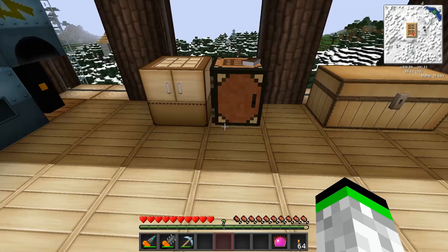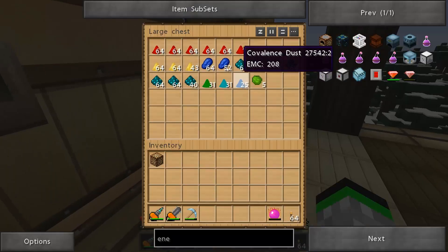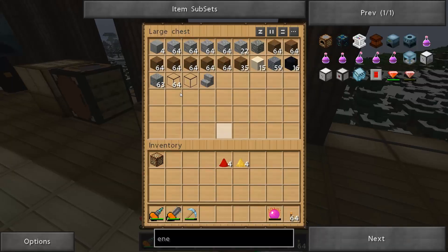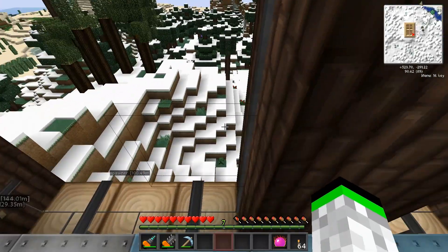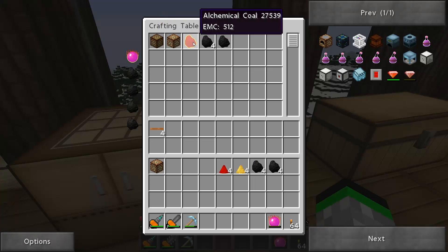The other way is to actually put coal or fuel into the actual table and it will convert it up. So as you can see - there's charcoal and then we'll get some coal. This is how you can also change charcoal into coal, because some of the EE stuff runs better on coal than charcoal - you get like a 25% boost in efficiency. Look, there's a red step line right here: this will convert four coal into one alchemy coal.